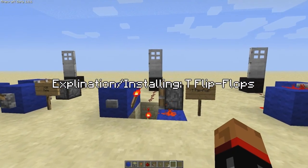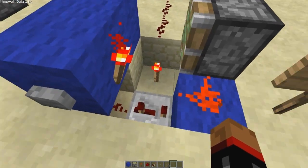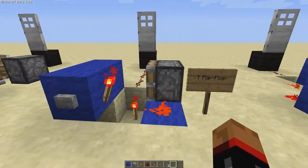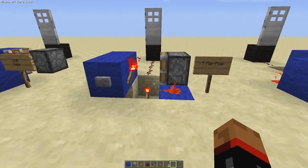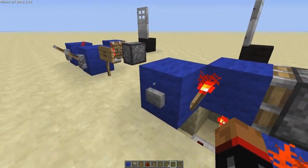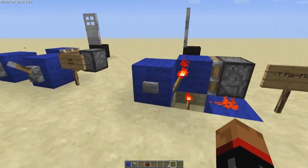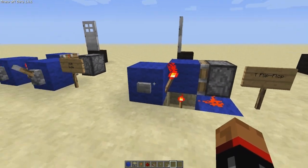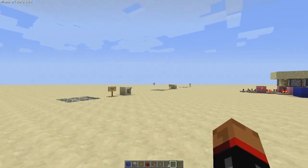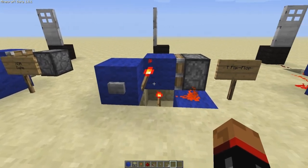Now the T flip flop — old faithful. I've already done a tutorial on how to build these. This compact one I didn't show you how to build, so I'll quickly show you. I use this one as my standard T flip flop now — it's extremely compact and probably just about the smallest in the game. All a T flip flop does is allow you to toggle a state on and off depending on the input. So if you put an input in, it toggles it off, and again it toggles it on — basically does what a lever does but you can use a button or any other input. In this case it lets us use a button to open and close a door, a secret stair circuit, hidden doors, piston circuits — whatever you want.